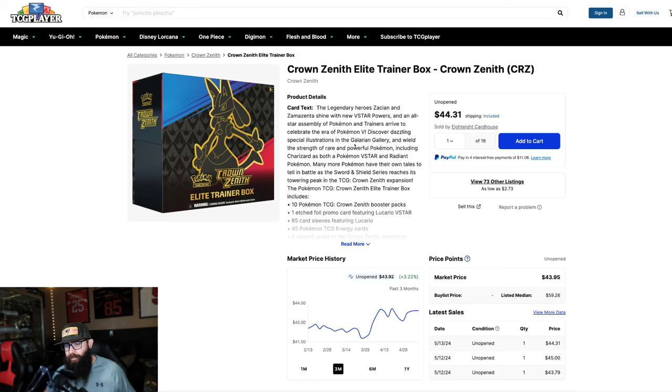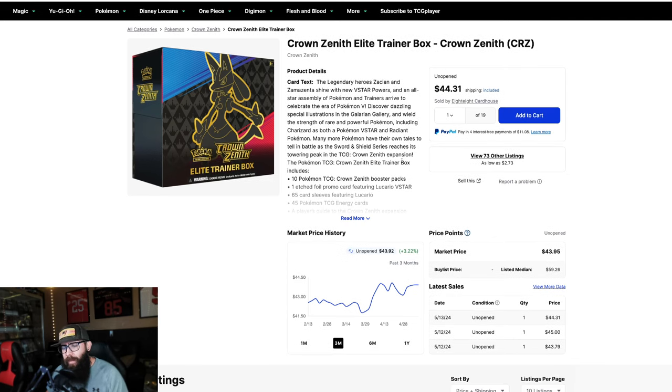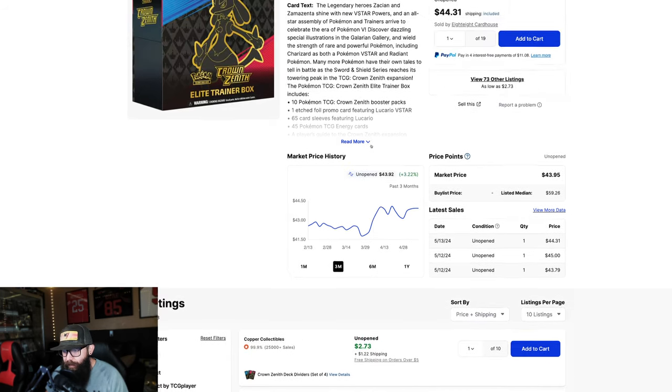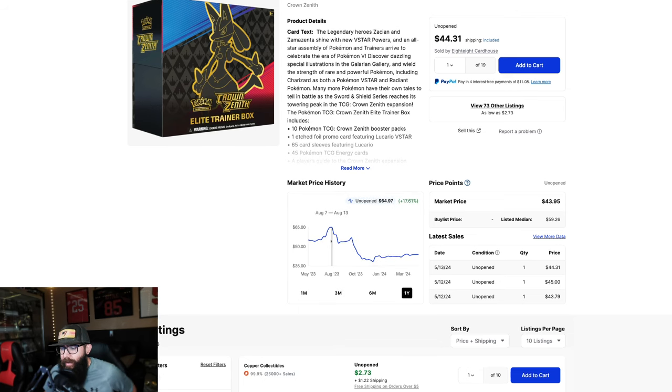Where can you get Crown Zenith if you can't get a booster box? Well, ETBs are readily available — about $50 MSRP at Walmart or wherever. The high we had last year was $65, then the reprint happened and it crashed. I should have been picking these up at $38. I don't have any ETBs — they do take up a lot of space — and there's not been much movement in the past three months.